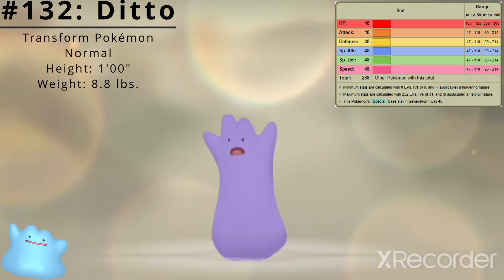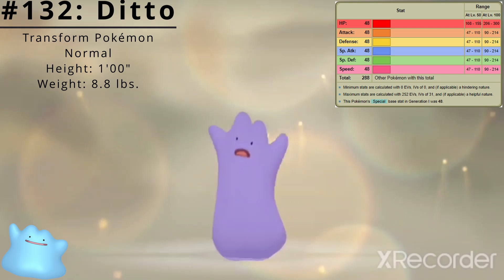Here are Ditto's base stats. It has 48 in all stats for a total base stat of 288.